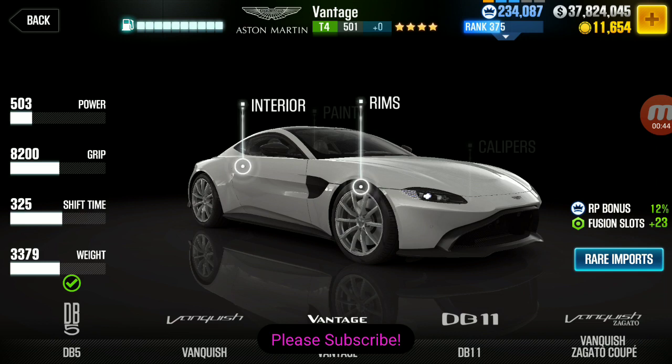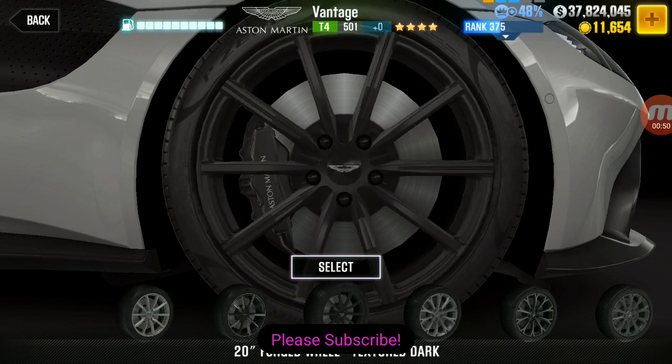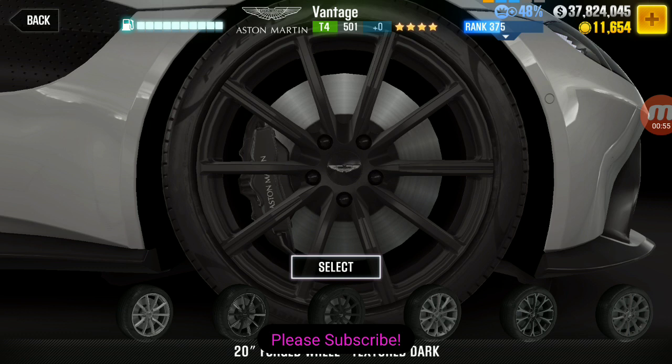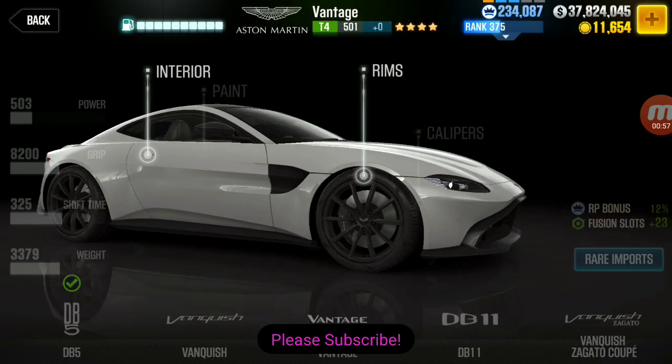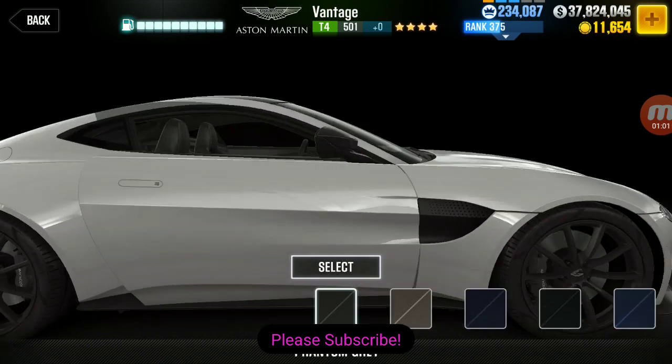Next season's prestige cup car looks like it's going to be the Aston Martin Vantage. This is a very cool looking car. Let's check out some of the colors we can get, check out the different rims. I'm not usually a huge fan of black rims, but I think I like those ones. Let's check out the interior and all the different colors you can get.